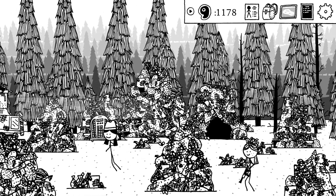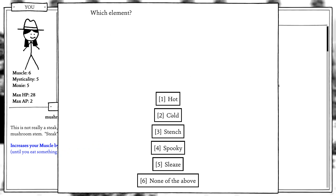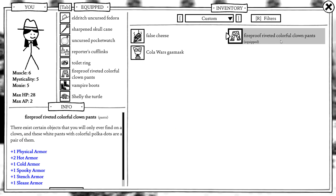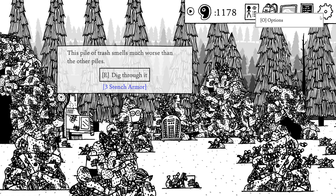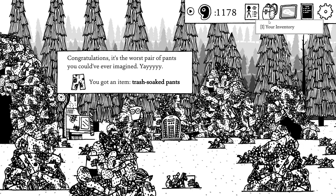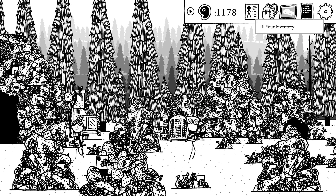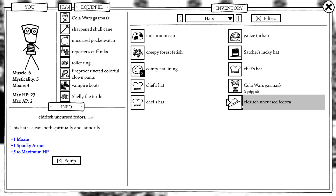You aren't going to take any from some dumb mushrooms, that's for sure. I think it was here — no, this is a stinky. Okay, I put stench armor on the pants, so now I can put on this mask and have enough stench armor. Congratulations — it's the worst pair of pants you could have ever imagined. Trash-soaked pants — wearing these pants makes you wish you could afford better pants. It was my pants that made me able to dig through.